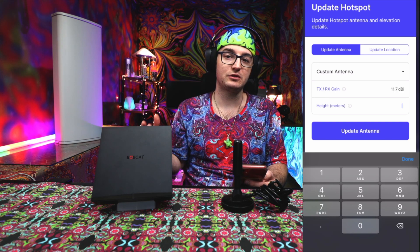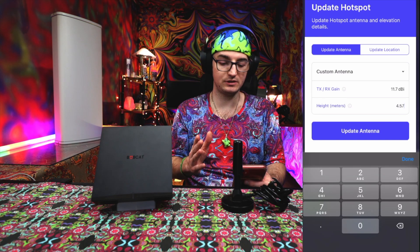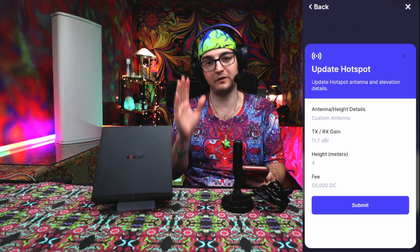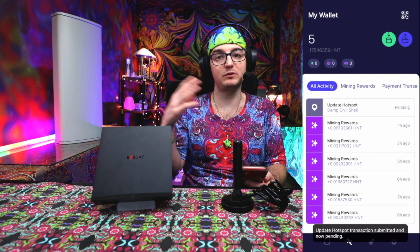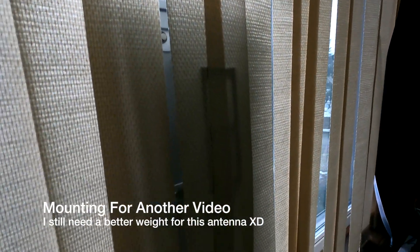Enter 11.7 for the DBI value. For height, you'll want to make sure that you have it properly measured — this is somewhat important for helium miners broadcasting to each other, so make sure you have this correct. Now with our antenna specifications done in the app, we can update the antenna. It's going to cost a little bit — 55 cents in total. It says 55,000 DC, but that is a very cheap cryptocurrency. This charge is directly taken from your Helium wallet from previous mining earnings. After that, hit submit and it will take some time for updating. You'll want to have your Helium Miner plugged in, your antenna plugged in, the right cable set up, and everything calculated for your DBI loss.